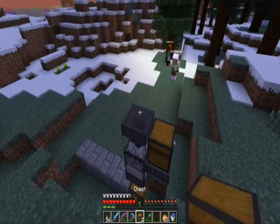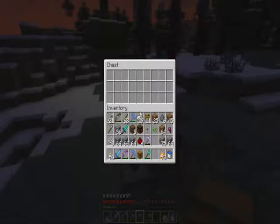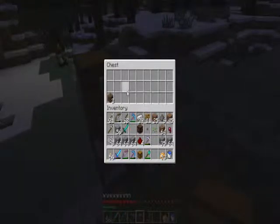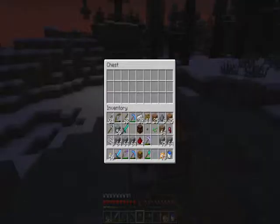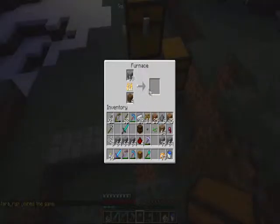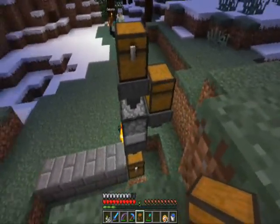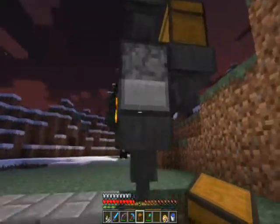You put a chest up there and feed what you want into it. I'll put some wood in there, which will go into the fuel spot on the furnace. Then I'll put some cobblestone up here, and it'll feed in and start cooking it. When it's done, it'll go down into the chest. That's really all there is to it.